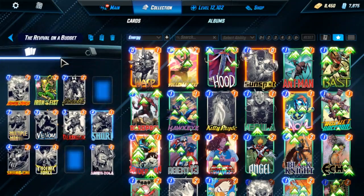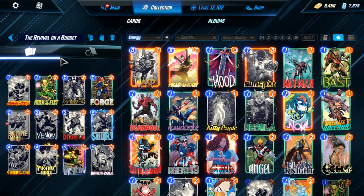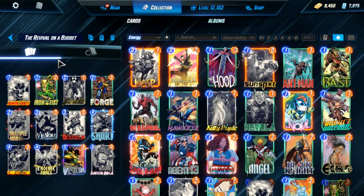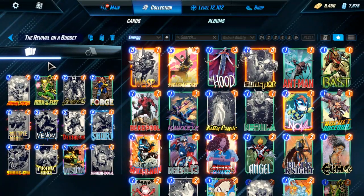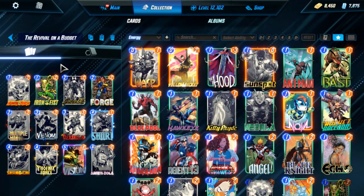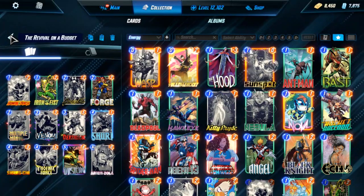On a budget version, you don't have Alioth, Nimrod, Niko, or Ghost Spider — the more expensive cards. We will give this deck a whirl. It's theoretical and we'll just see how it goes. It will probably perform worse, but it still potentially is an option.